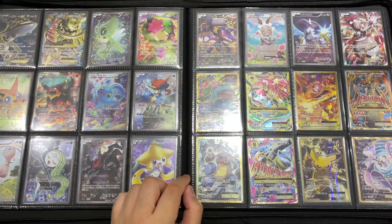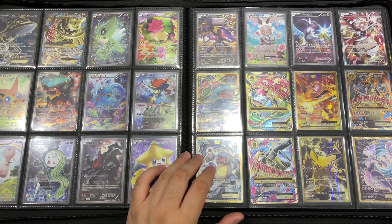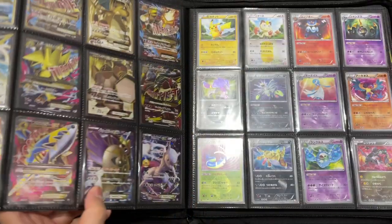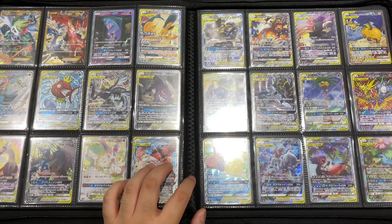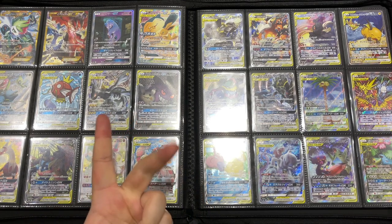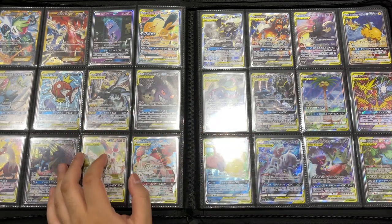Funnily enough, when I was in Japan in 2016 going into 2017, Sun and Moon had just come out and the CP6 base set reprint was also in stock, but I wasn't interested at the time. We went to a few Pokémon Centers and all of them had Mario Pikachu boxes, Luigi boxes, Team Skull boxes, and I think the Charizard Poncho boxes — the X and Y ones — but I wasn't interested in any of them because I was not collecting during that time. I was just visiting Tokyo to see the city and enjoy some nice food.